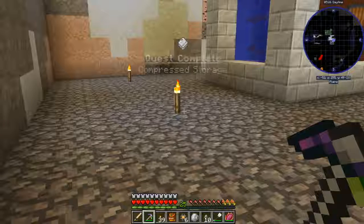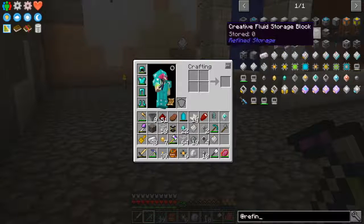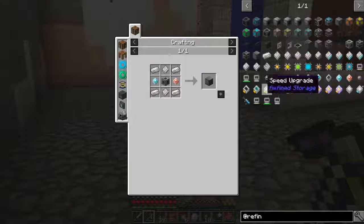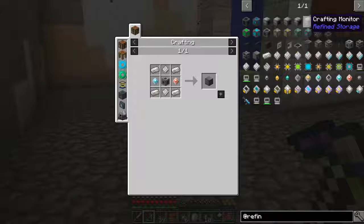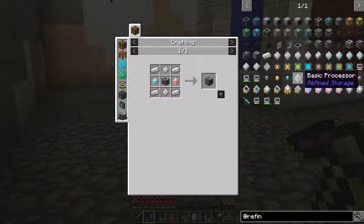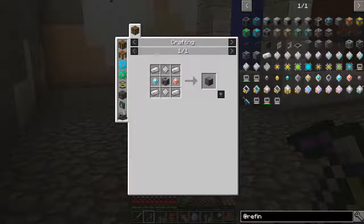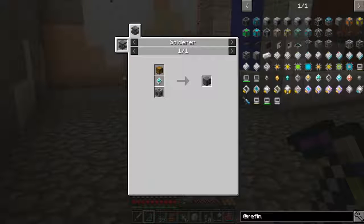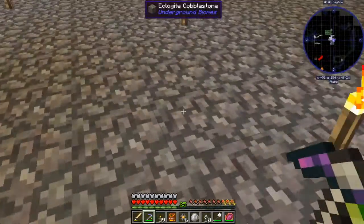Let's find it here. There we go - oh nope, not disk manipulator. Up here I'm guessing. Am I just gonna have to type it in because I don't see it? You guys are probably yelling at me right now. There it is - just 'drive.' So we need a chest, an advanced processor, and a machine chassis, which we should have all of. Let's go get a chest.